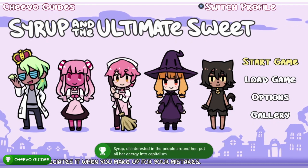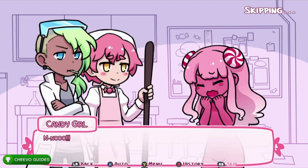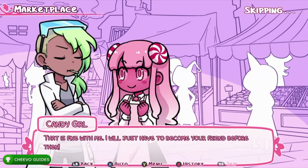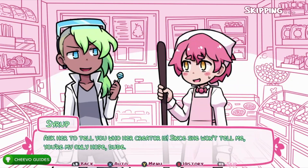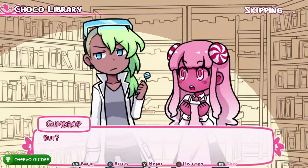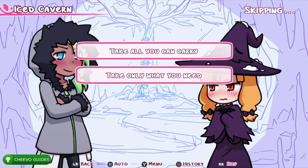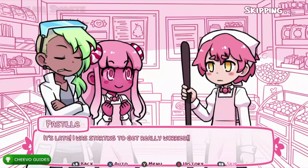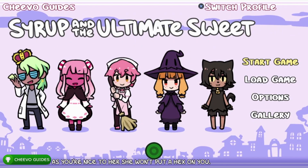Start up the game again — next we're working on the Gumdrop Ending. Press RB to skip to the first dialogue choice. Choose 'Do not eat the cute candy girl,' then 'All right, we'll keep her,' then 'Whatever floats your boat, take her home,' then 'She's not for sale,' then 'Supervising Gumdrop,' then 'Let her help,' then 'She can deal,' then 'Take all you can carry,' then 'I don't hate you,' and finally 'Look into the crystal ball.' That unlocks the Gumdrop Ending — our second achievement.